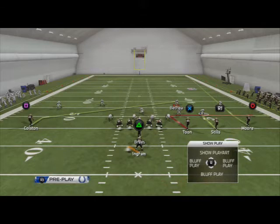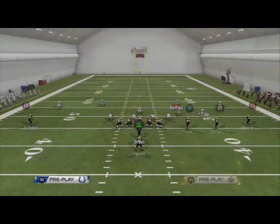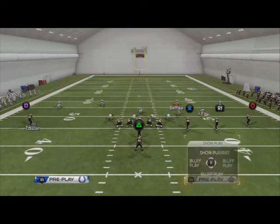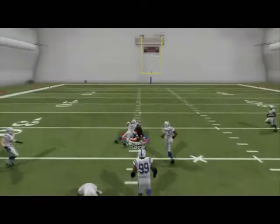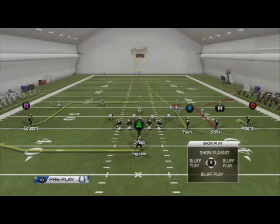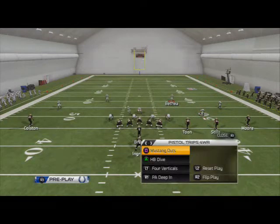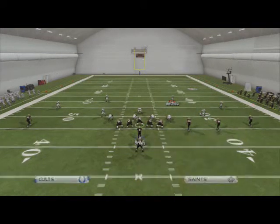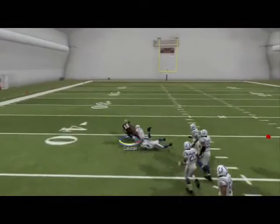Next play I want to look at is the Mustang outs. The Mustang outs is basically like the stick concept, but it's a little better. What I like to do is put another out route out there - put Moore on a smart routed out route. So we have three out routes and a slant. The first read is going to be the slant - can we hit that? Typically we're going to be able to hit that against anything that's off coverage: cover four, cover three, and cover two, but not cover zero. We look to the left - it's open, we're going to take it.